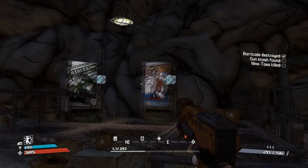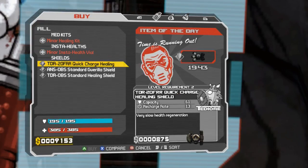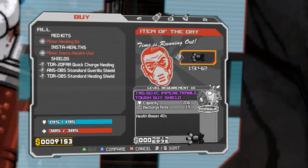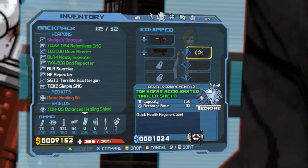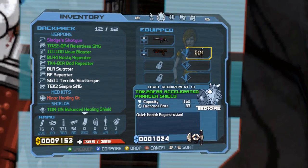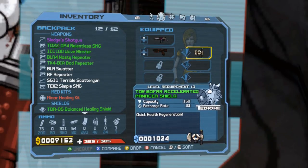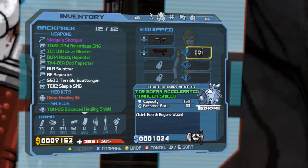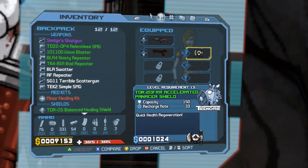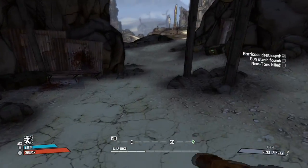Now that we are in Skaggully, you've got a shield and ammo machine. I always say look at their shields and see what they have. You want health regeneration — that's a definite. Right now I have a Panacea Shield — it's 150 capacity with a 33 recharge rate, and it has quick health regeneration. Definitely one to look at getting.